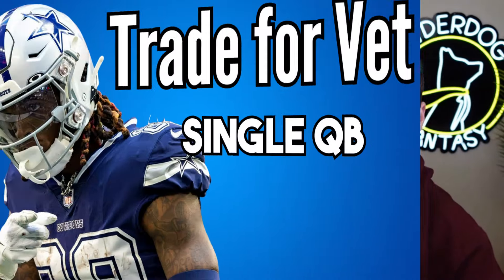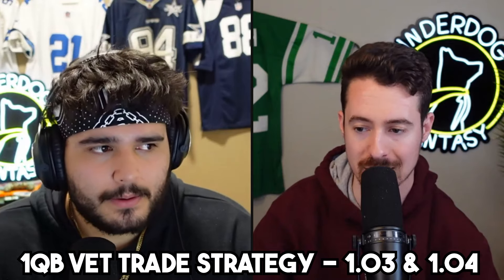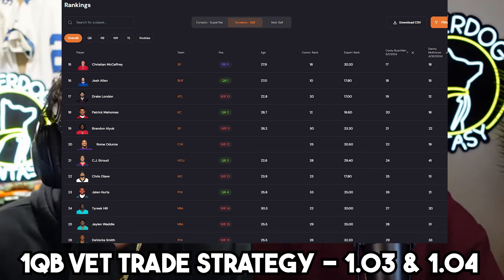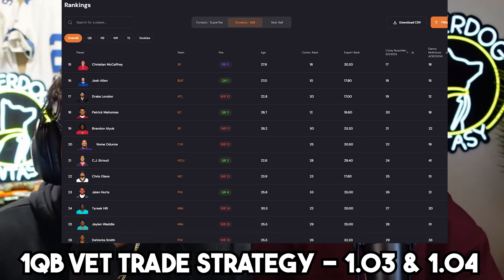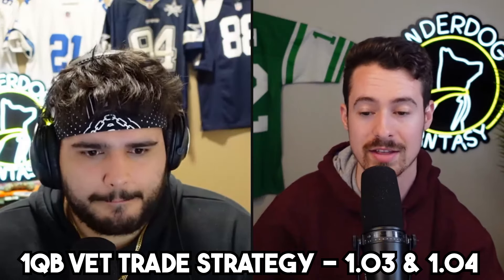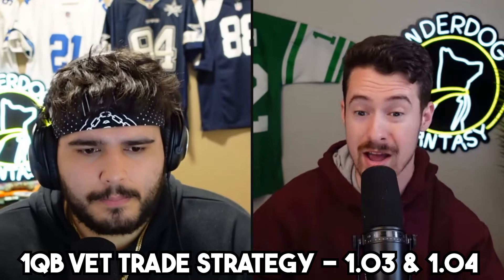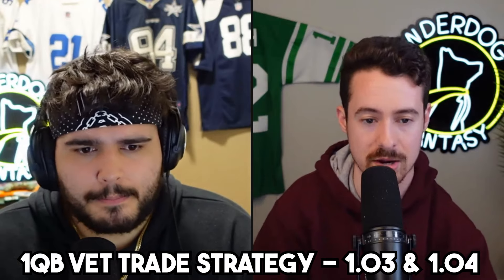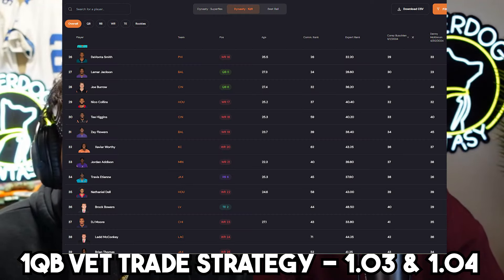For which veterans to sell 1.03 and 1.04 for in one quarterback: you can see where Romo Dunze stacks up relative to veterans in our one quarterback startup rankings on FlockFantasy.com. Brandon Aiyuk or Patrick Mahomes if you need a quarterback, CJ Stroud if you need a quarterback, Chris Olave if you need another wide receiver, Tyreek Hill if you're a competitive team who lucked into the 1.03 and absolutely want to win your championship. Jalen Waddle or DeVante Smith — I'd probably need a plus on top of those guys. We have Odunze ranked inside our top 24, with him even inside top 20 overall rankings — a highly valued asset. For competitive teams: Christian McCaffrey, Tyreek Hill; or for a young receiver to help in the short term: Brandon Aiyuk, Drake London, Garrett Wilson. At 1.04 with Brock Bowers or wide receiver four, which are more third-round startup assets, you'd want Tank Dell, Nico Collins, or if you need a quarterback, Lamar Jackson — Devante Smith, Tee Higgins, Zay Flowers, somebody like that. Even then, there'd be cases where you'd need a plus on top of those guys for Brock Bowers or wide receiver four, because those young players can accumulate value quickly.